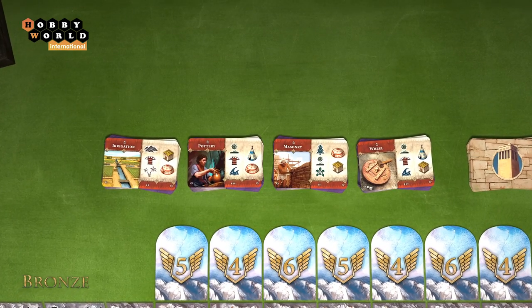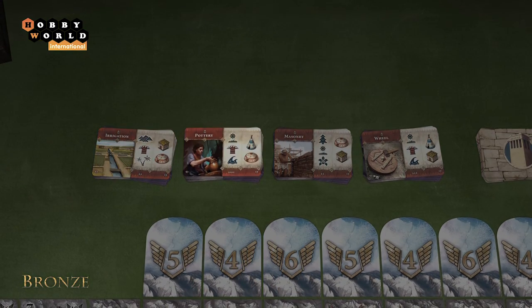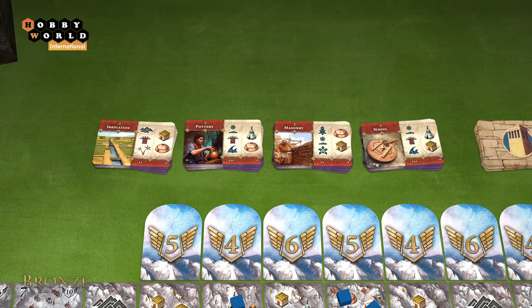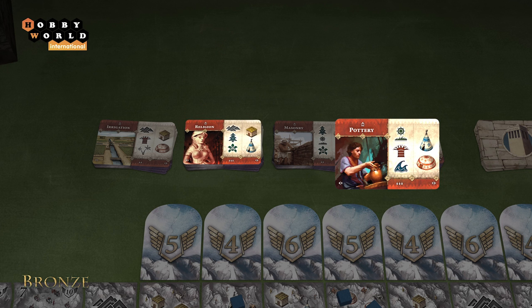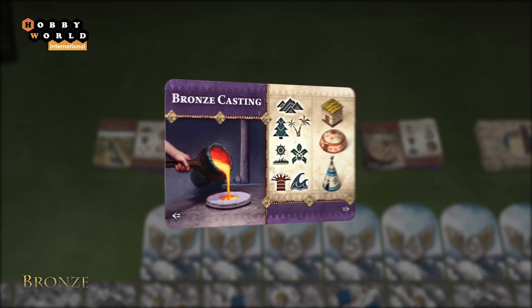First, the player chooses the top technology card from any stack of the game pool. Once the player has taken the card, they turn the next one in that stack face up. The player must then decide which face of the card to use — front or back.